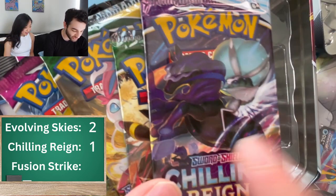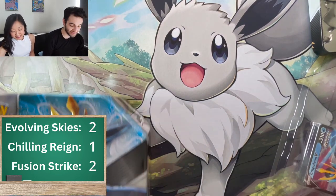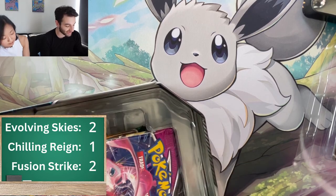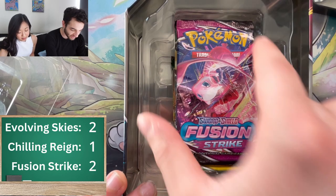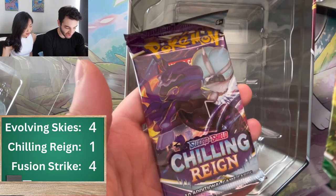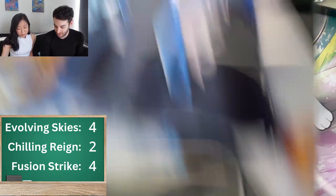Two Evolving Skies, one Chilling Rain. I really missed this set — maybe we can pull the Blazikenite. Two Fusion Strikes, not bad. We actually saw this tip off a TikTok and we were like, maybe that's cap. Then we saw the Best Buy deal and went to our local Target, saw five tins, price matched. We haven't gotten any tins with no Evolving Skies yet, so pretty good.